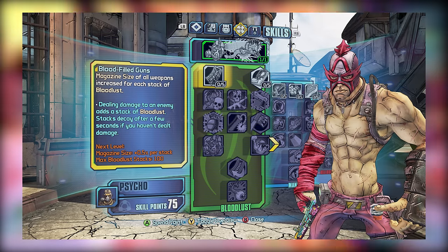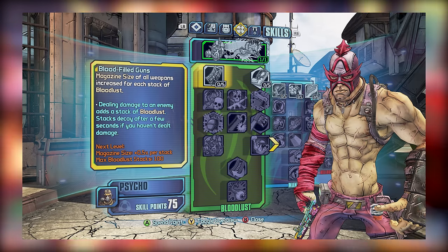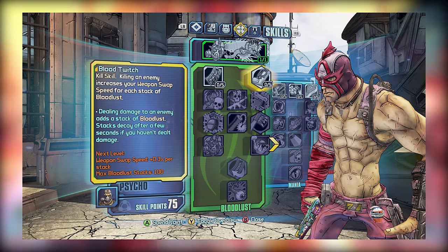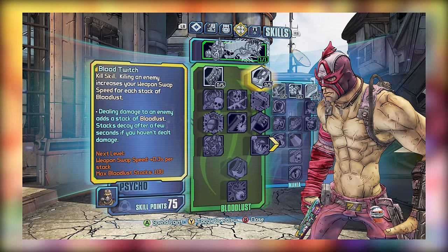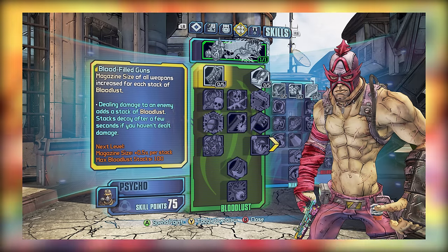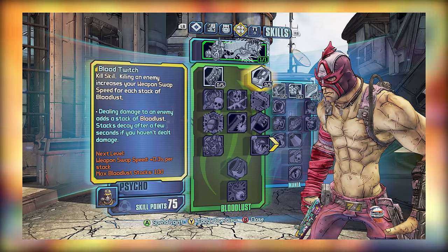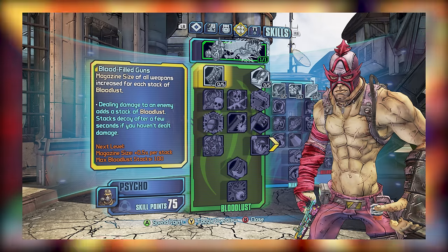For tier 1, we have Bloodfilled Guns and Blood Twitch. The former provides a mag size boost based on your number of Bloodlust stacks, while Blood Twitch improves weapon swap speed based on the number of Bloodlust stacks you currently have. Of the two, having better mag size is preferable, though Hellborn style builds will get some use out of Blood Twitch since they are going to be using guns. Both of these skills are good, though Bloodfilled Guns is a little bit better.